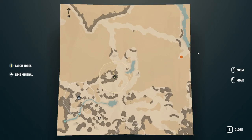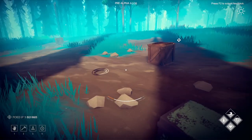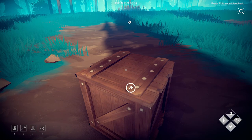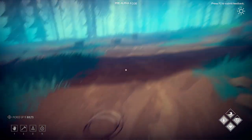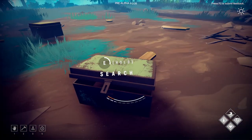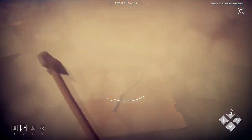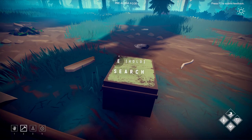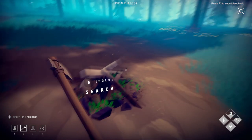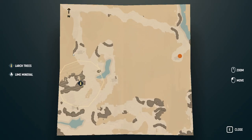Have I found this before? No, this is new — a new ruin area. Grab what we can. What can we toss? Could toss the sticks. Did I bring the fishing rod with me? No. It's possible we have all the blueprints already.